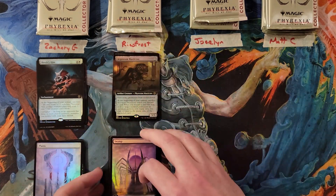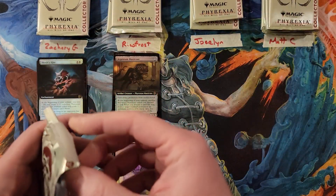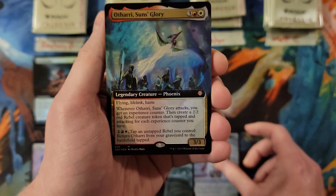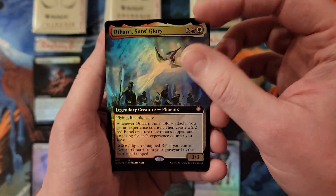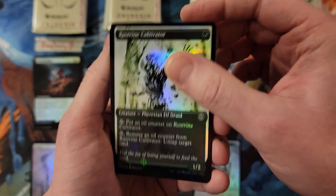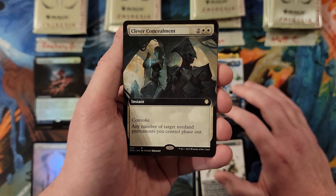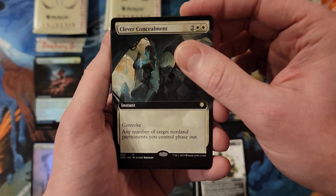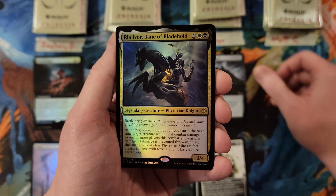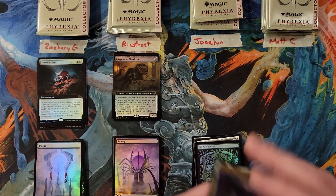Jocelyn, first pack. We got a Mite, Otari in the extended art foil - that's a five. Azuri, okay you're at a nine already. Cultivator, Step and Complete, Canker Bloom, Ambassador. Clever Concealment - great card - you're at a 13. Mirin Safe House for a 16, and then Rhea Ivor for a 20. Pretty big casting cost pack overall.